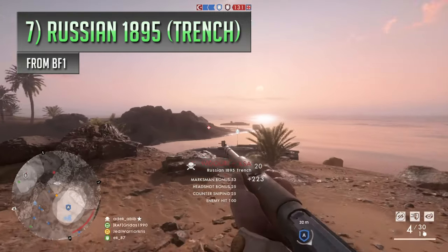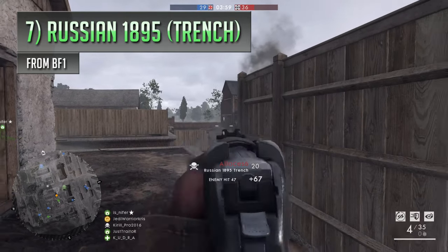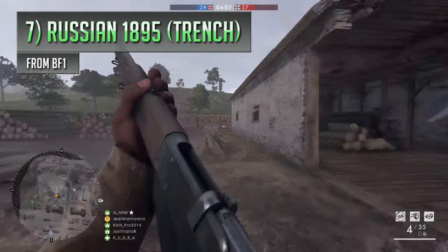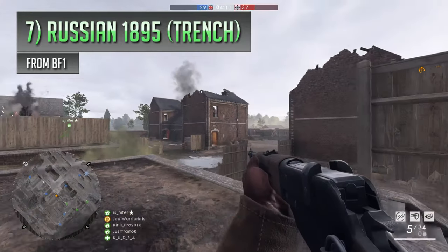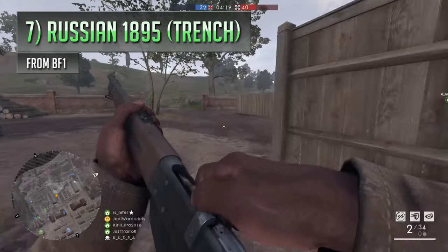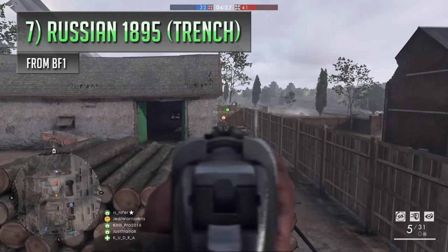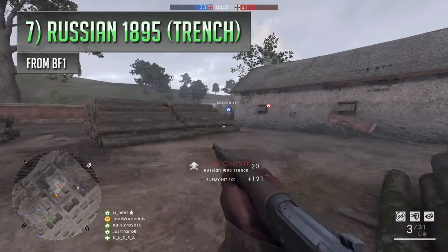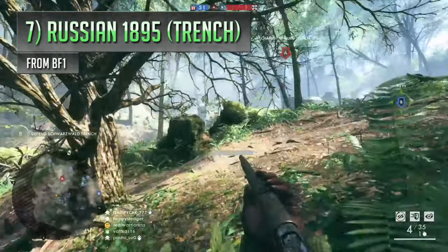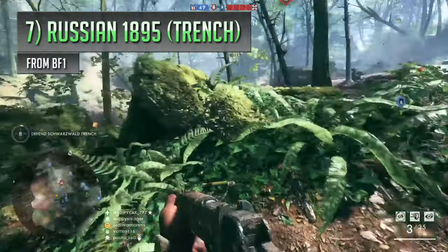In Battlefield 1, the Russian 1895 lever-action rifle is generally a fairly popular gun, but its Trench variant isn't. It functions in a very different way to the other variants, sacrificing damage over range for extra speed, making it a one-of-a-kind weapon compared to the others in the Scout class. Other snipers in the distance will often be able to survive a couple of well-placed bullets, but the Trench variant is not really designed as an anti-sniper weapon — it's much more useful over medium distances, potentially having the fastest two-shot kill times of all the other rifles by quite a large margin, making it a really effective gun for finishing off weakened targets and pushing forwards closer to the objective.